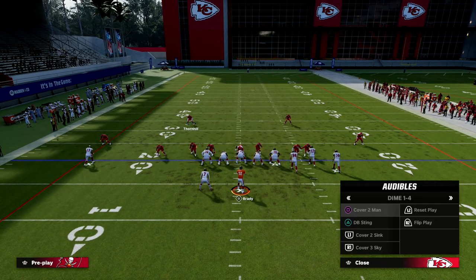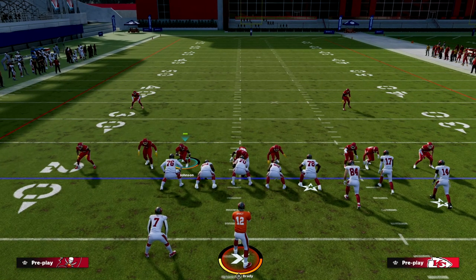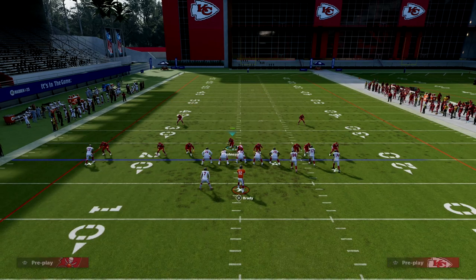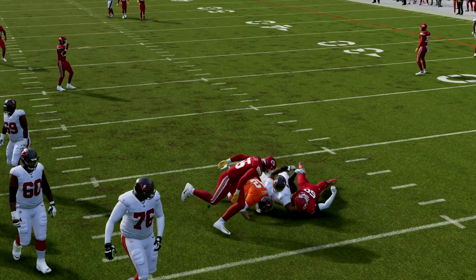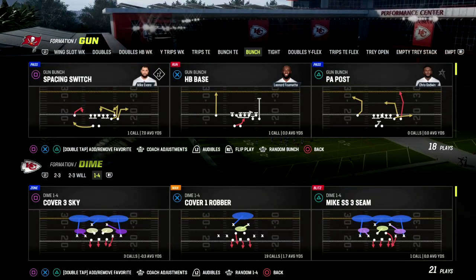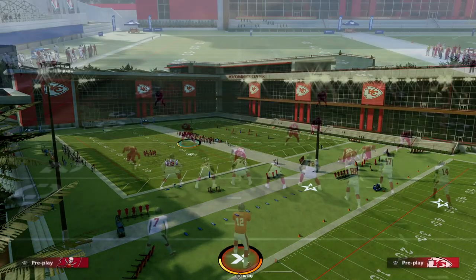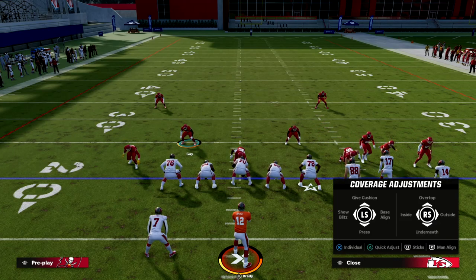We can check into stuff — we can audible into Cover Two Man. If I man this linebacker up on the tight end, because he's at the line of scrimmage he's going to play the tight end really well. If you run a streak, he's going to play him perfectly and not get burned over the top. I want to contrast this with a more traditional Dollar-type look by coming out in a different formation with Cover Two Man, so you can note the contrast between these two experiences.